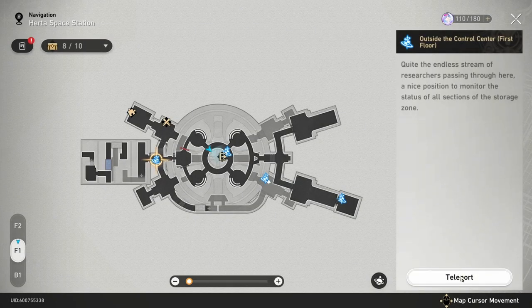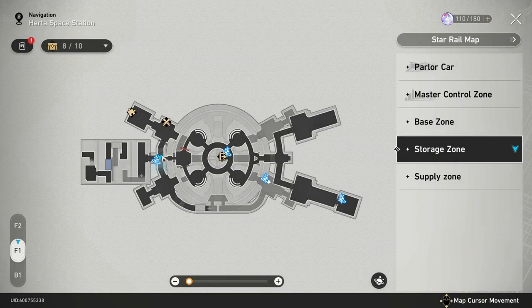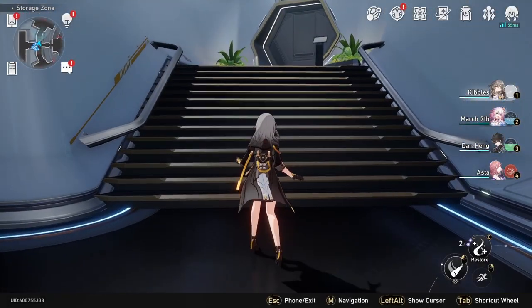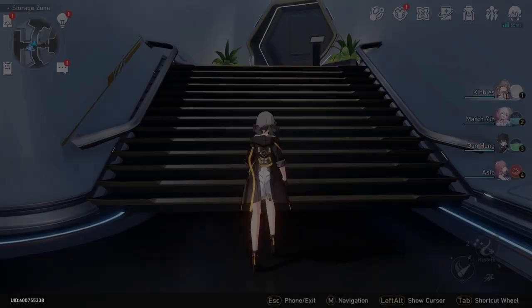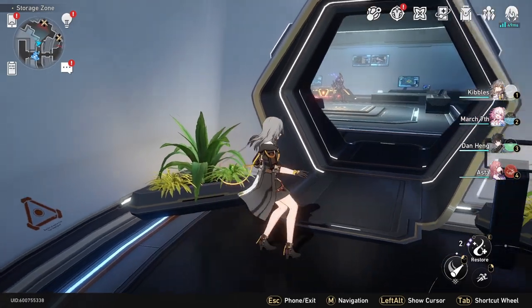Then you're going to fast travel over here, or run over here to this fast travel. So now we're right here on the map. From here, we're going to head north — make sure the arrow's pointing up. You're going to head up here, there's an enemy here, and then a chest right here for you to grab, which I've already grabbed.